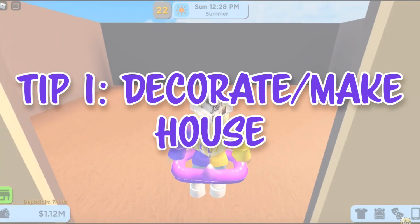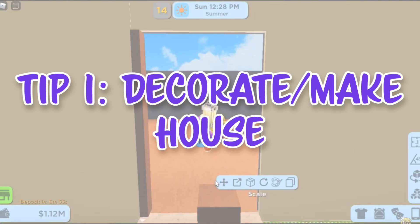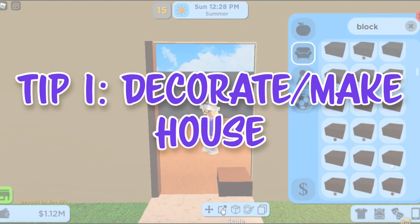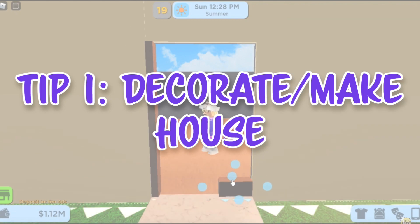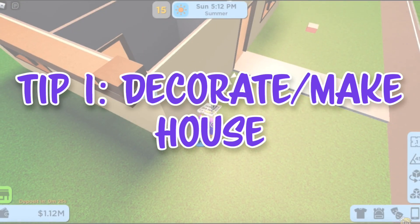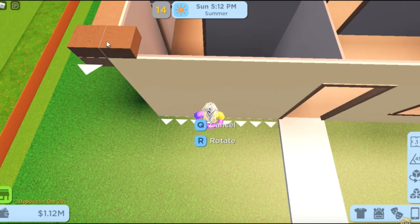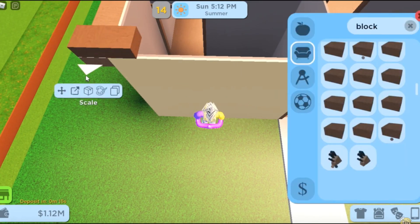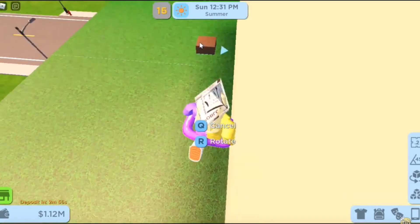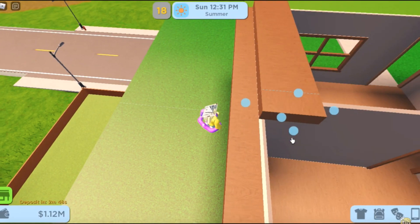Tip number 1: design or make your own custom house. If you want to make your own house, I have multiple videos on how to do so and some cool tips that will make the process 10 times easier. I also have a video with some custom door designs you can use on your custom house, along with a custom window designs video that's coming out possibly this weekend. There's also an unlimited supply of inspirational videos made by other Rose Citizens content creators. Some awesome YouTubers are TyTheFireguy, TwinkleAd, DarknessRoseCitizens, and Guinea Girl. Make sure to check out their content.